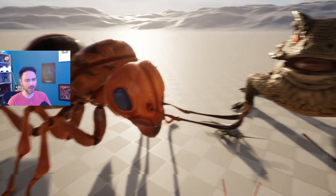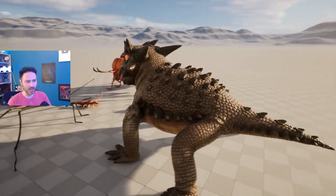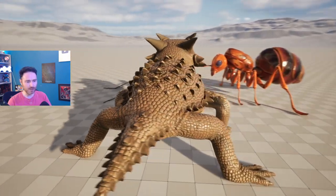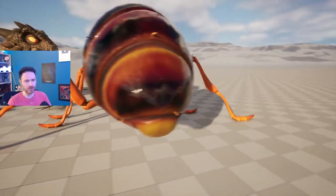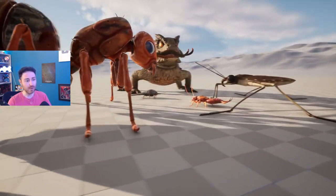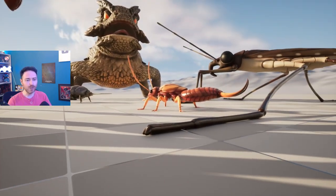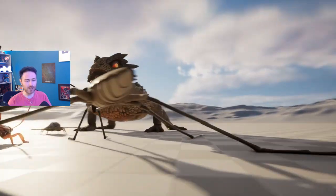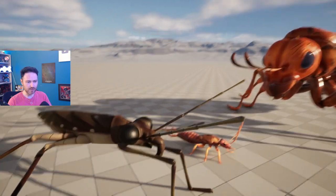I've spoken a lot about the Ant Queen possibly coming and the Lizard, and here they are in all their beautiful glory. The models are just astounding. They managed to extract the files and run it through Unreal Engine 5, so the lighting and everything you're seeing — it wouldn't look like this if they were ever added to the game right now, or maybe it would. This is meant to be Unreal Engine 5.